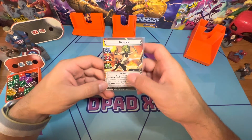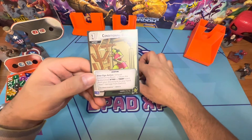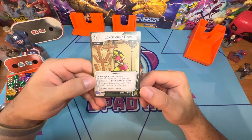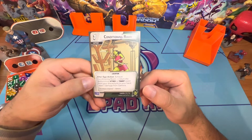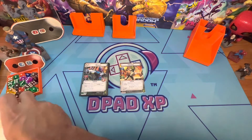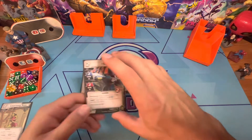Conditioning Room is a sneakily amazing card in her alter ego form. Exhaust Conditioning Room: return the bottom-most attack or thwart event from your discard pile to your hand and heal one damage from her. Really, really good. If you can get flipping with her, this is super powerful.